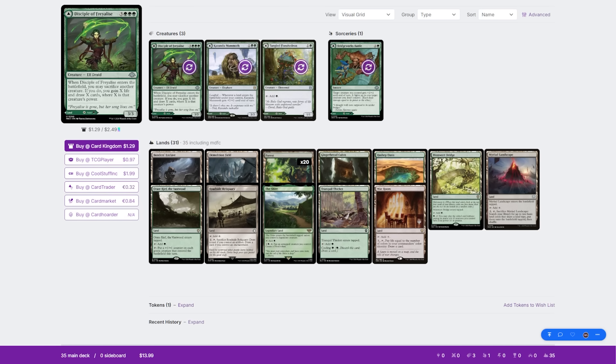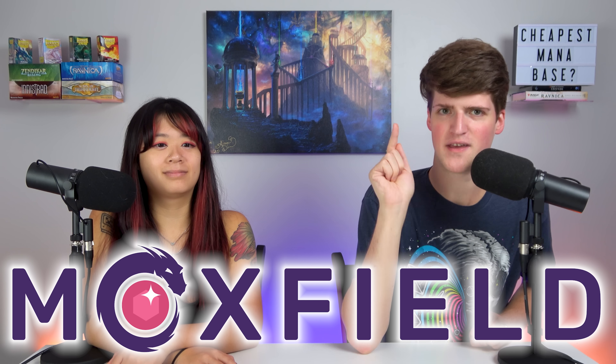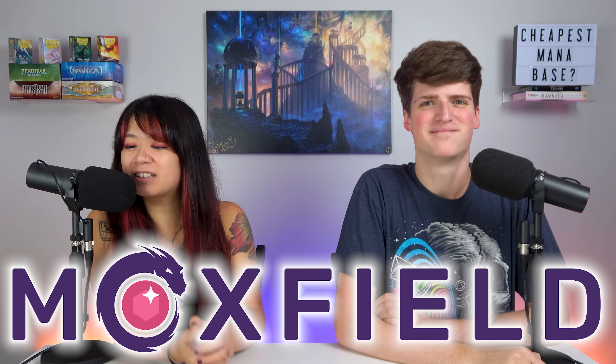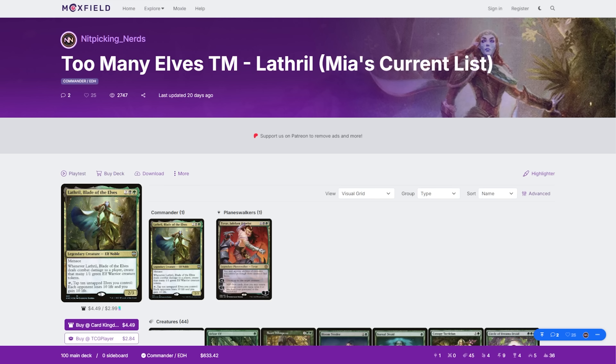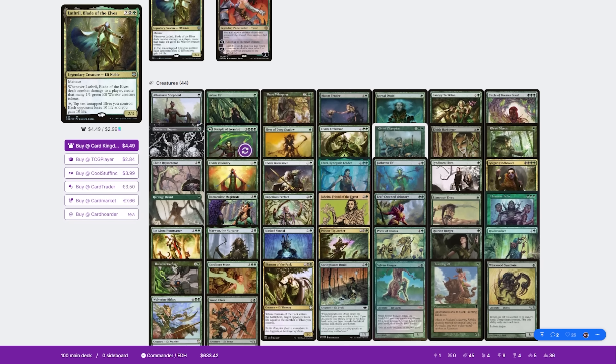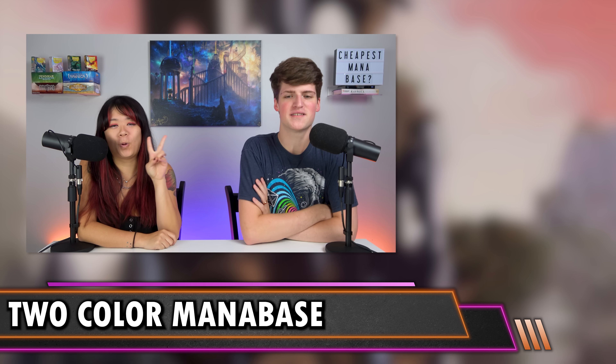On screen now you can see our example monocolor manabase. We tried to stretch 20 bucks as far as possible — it actually came in below $20. You can find the full list on Moxfield.com, the best way to build a deck online. Moxfield lets you build Commander decks and manabases without needing a specific format. Check out our profile there and follow us. Now it's time to move on to the two-color manabase.